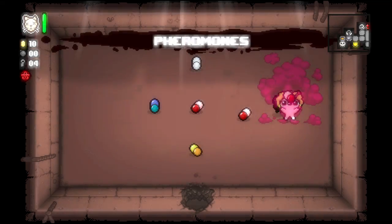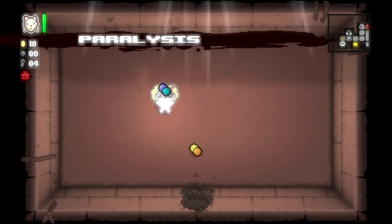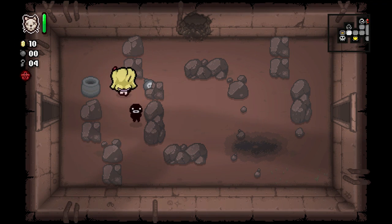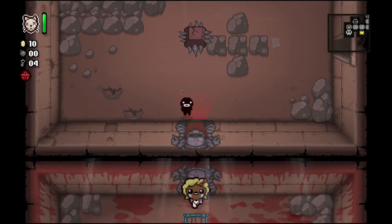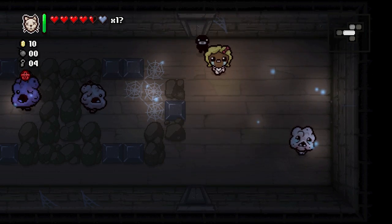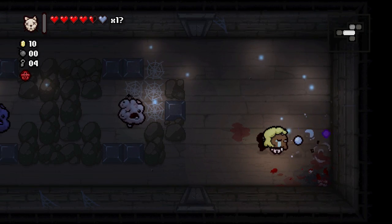We have three of the same type of pill — pheromones, we'll waste those. Speed down and luck down — lots of bad pills. If we can find the PHD that'll help make those pills better. We can't get to that golden chest even though we have a lot of keys. Our health is actually doing pretty good — we have five red hearts and a soul heart for protection.